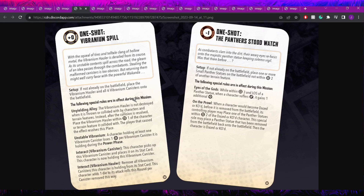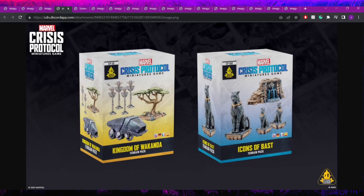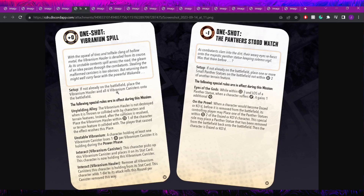The one-shots are optional rules for casual play that modify the threat value and add special rules to your scenario. Vibranium Spill has you place a Vibranium hauler and six vibranium canisters. The hauler cannot be destroyed when thrown or collided with — instead it's placed within one of the character or terrain it collided with, so you can still toss it around.